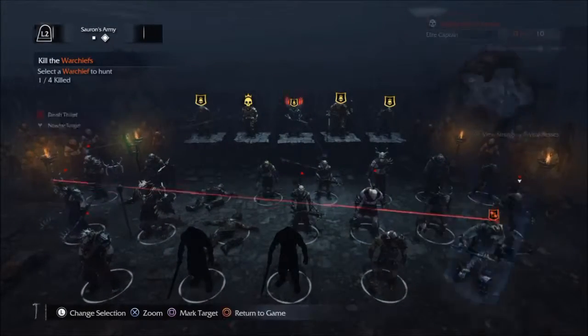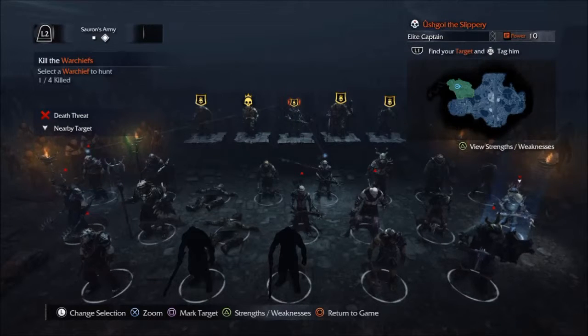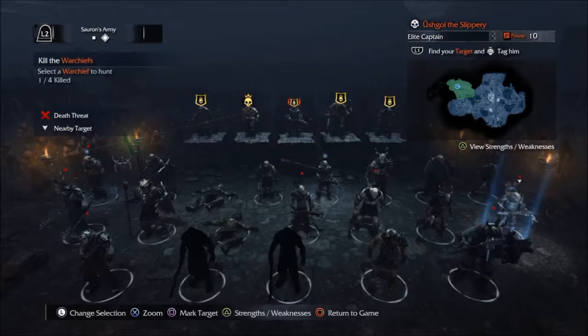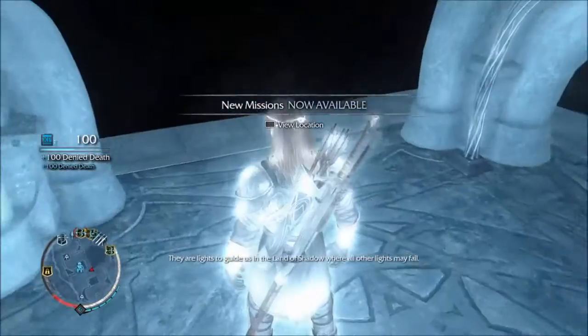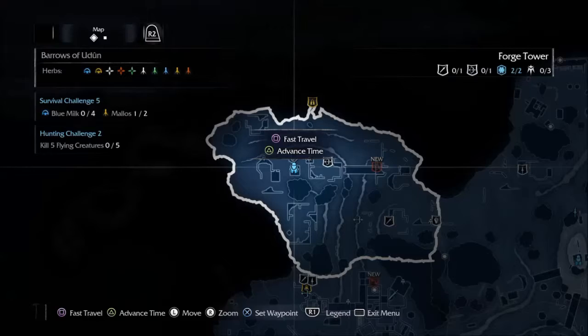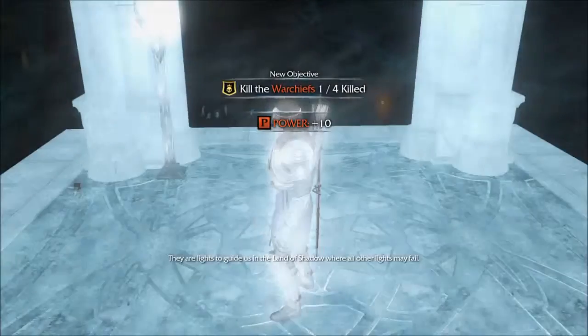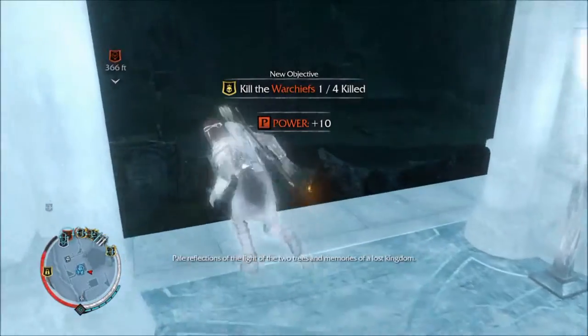Let's see — I hate you. Oh no, I killed that one. I don't know who I killed, but I thought I killed him. But all these towers of silver — they are lights to guide us. New missions available. New missions: Venge the Shadow. Kill that guy. Got it.